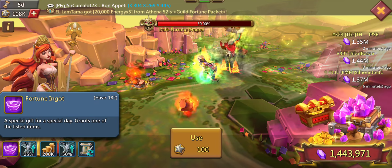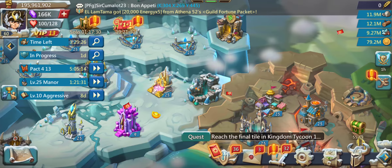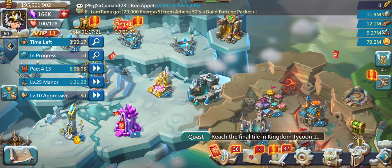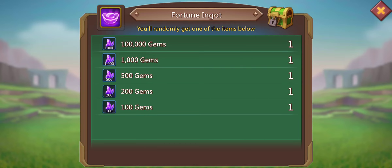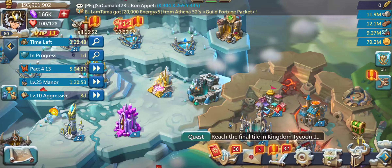The fortune ingot is a special gift for a special day that grants one of the listed items. I already spent tons of stars in the labyrinth to get this, so I'm also making a video on whether it's really worth spending them. You will get the legendary fortune ingot, and you can get from 100 to 100,000 gems out of this. I already got 182 from spending 80,000 stars. I'm going to open them all at once in a video to show you if it's really worth spending all your stars on this.